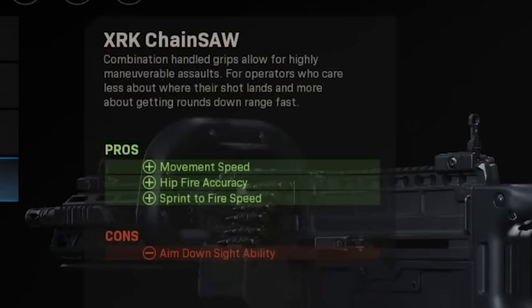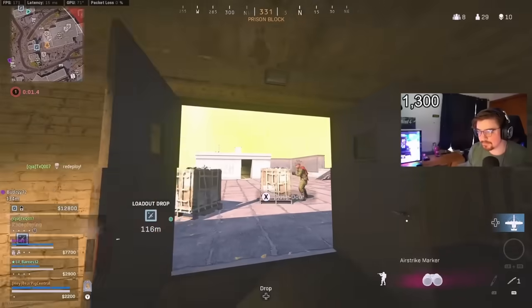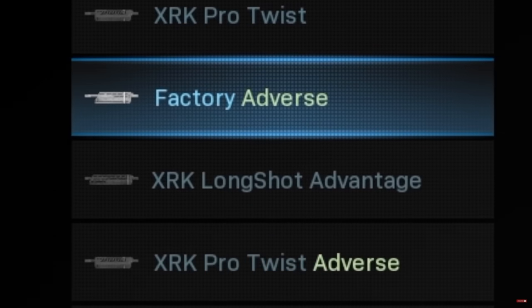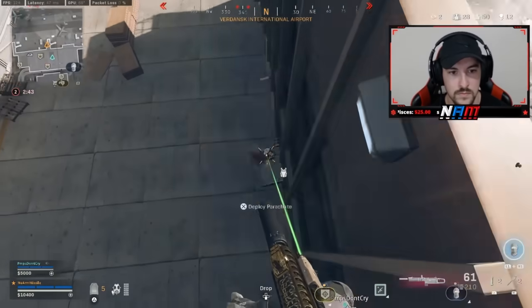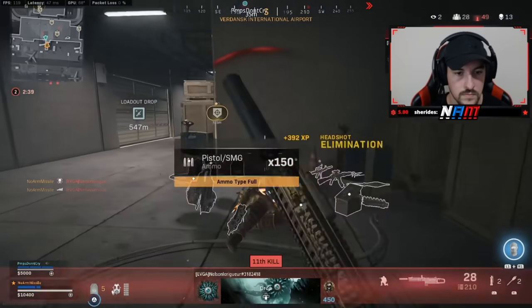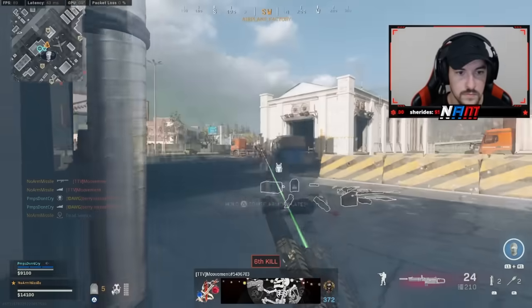Spoiler alert — this is the only stock attachment on this entire list. The Finn LMG was nothing special on its own until you decided to add the chainsaw stock to it. This pretty much turned the gun into a hipfire minigun. With an insane amount of barrels to choose from, you could kit it out to be a close-range quick killer or a long-range laser, though it didn't necessarily excel in either category. It was a lot of fun to use regardless, kind of acting like that canted ADS sight in the night vision mode.